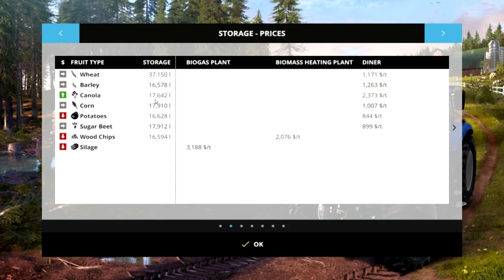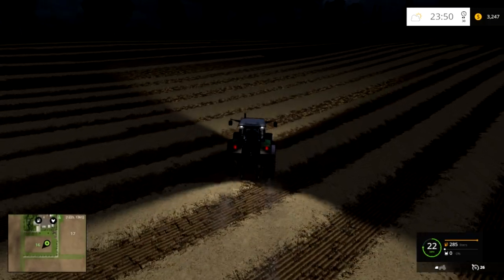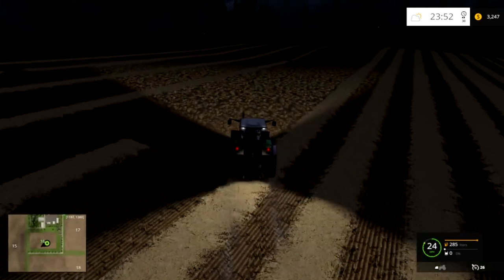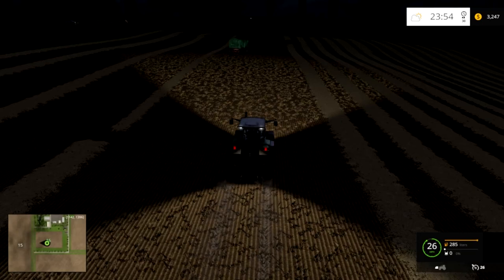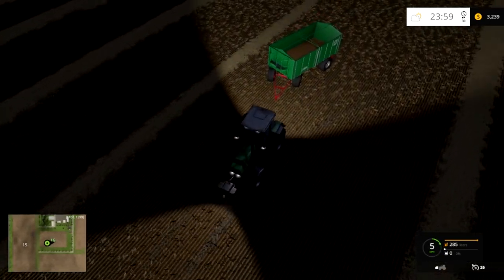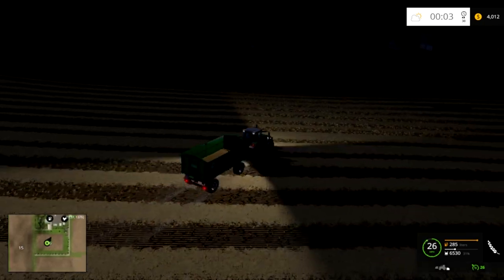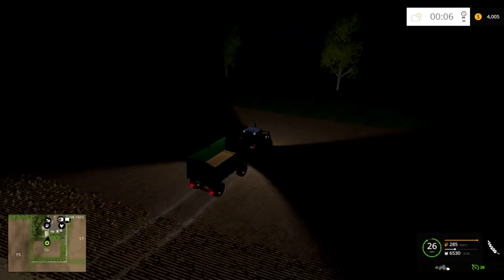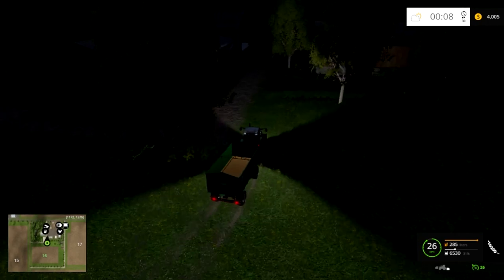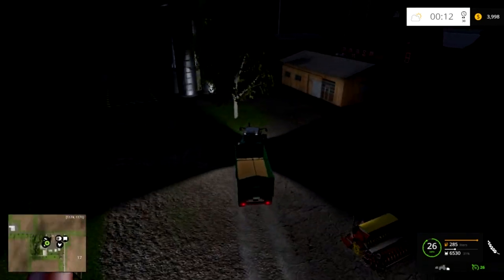We're actually going to stop him and use this tractor to haul our crops. If we look at what we have in storage we start out with quite a bit - another thing that the difficulty settings affect is how much you start with. We have 37,000 weeds, so let's take some weeds to the train station and see if we can get about 35 or 40,000 to help us out. Getting that sower and cultivator will save us a ton of planting time.